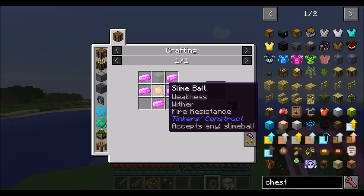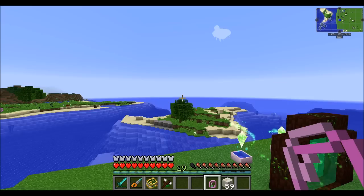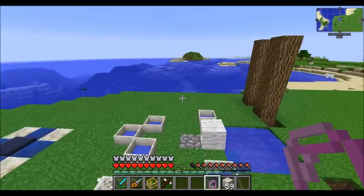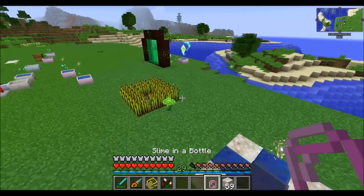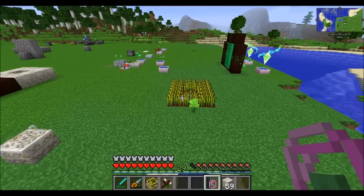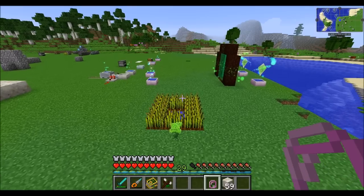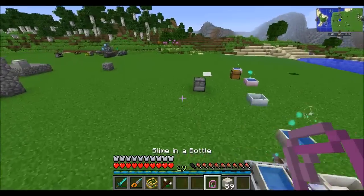The slime in a bottle is pretty neat — just get some slime and put it in a bottle, easy. Whenever you're in a slime chunk (a vanilla world-gen chunk that can generate slimes), you'll see the slime start to bounce around inside the bottle, letting you know you're currently inside a slime chunk.